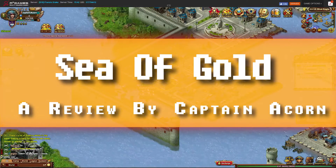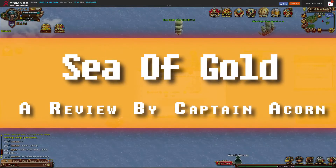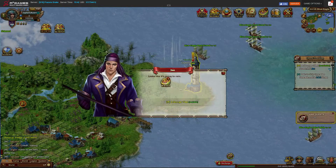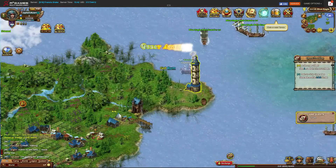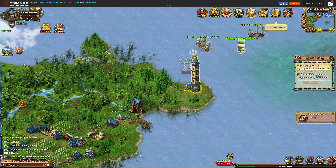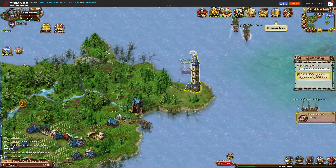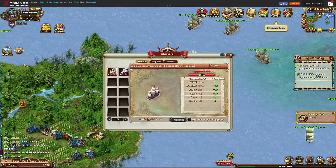Today we have Sea of Gold. Sea of Gold is an auto-pathing MMO RPG. It is a pirate-themed story where you fight different fleets of ships. The combat is turn-based on a grid-style map. You collect different captains to control your ships to build the strongest fleet.